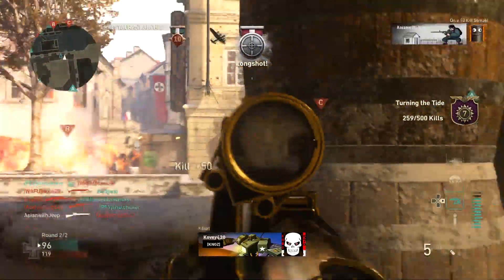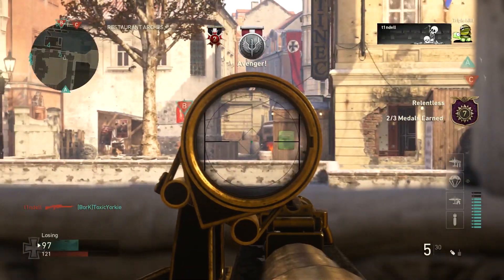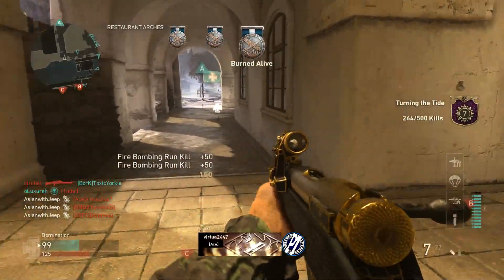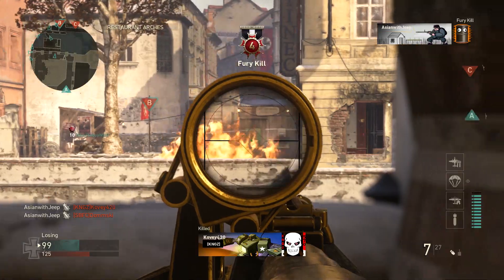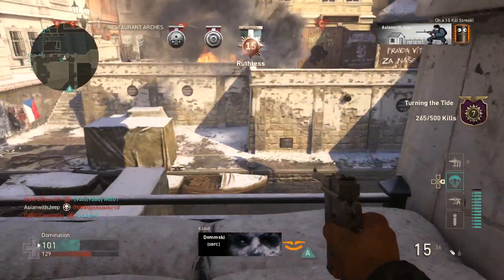You want to fire from advantageous positions, such as from windows or any cover. If you struggle to hit somebody, be sure to stand still when firing — that way you have a steady sight picture and it's easier to track targets. With unlimited sprint from the update, you don't want to get into a habit of sprinting recklessly around the map. If you are within the hot zone, it may be best to simply walk so you can be ready to aim and fire.